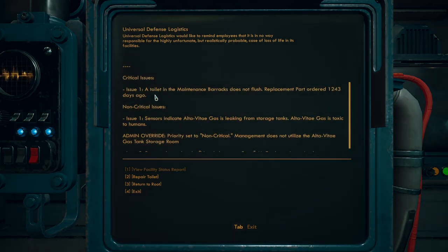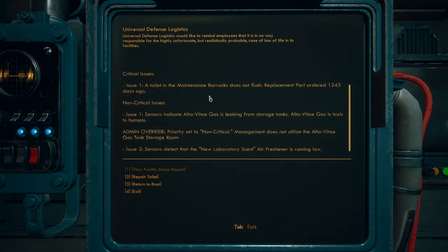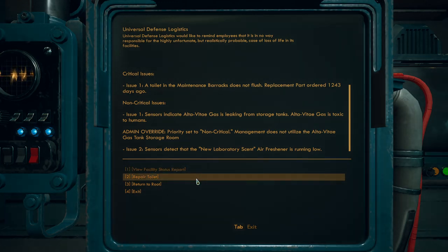Critical issues: toilet in the maintenance barracks does not flush, replacement parts ordered one thousand two hundred forty-three days ago. Sensors indicate Alta Vitae gas is leaking from storage tanks — Alta Vitae gas is toxic to humans. Oh my god. Non-critical issues: admin override priority set to non-critical, management does not utilize the Alta Vitae gas tank storage room. Issue two: sensors detect that the new laboratory scent air freshener is running low. Yeah, repair the toilet.